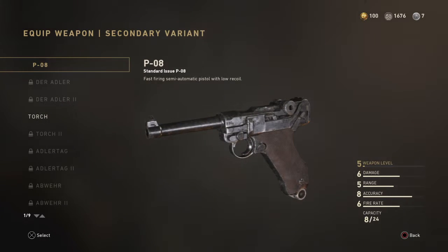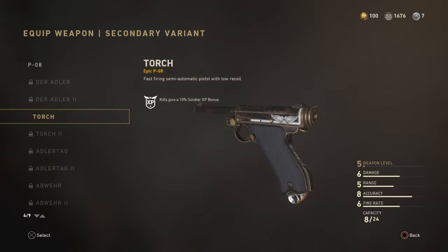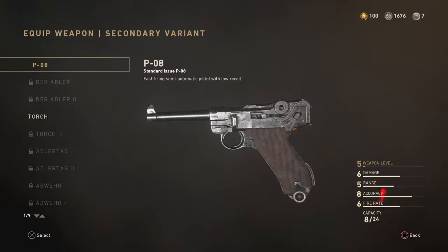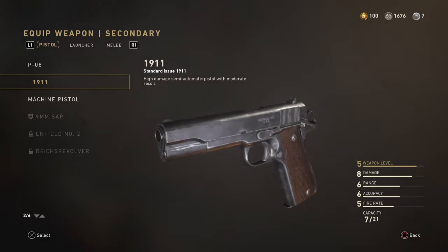To start off I have the PO8, the beginner weapon. I have the torch version which I got by doing an order, which is like a challenge where you have to do so many pistol headshots or something like that. It looks really cool from that angle, and I have the original version as well.